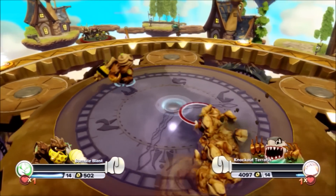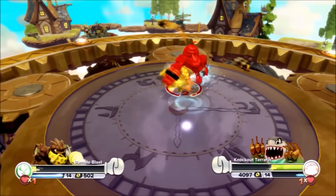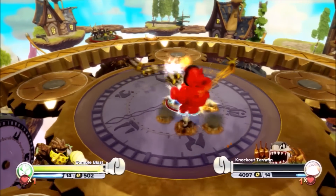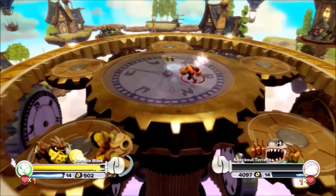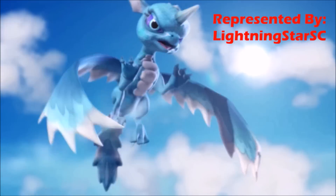Bumble Blast is entry number 27 — we only got three participants left! Knockout Tariffin could do this! Bumble Blast has good offensive ability — using that honey tactic to shoot with the bees. Look at all these bees! He landed but then slipped off the edge — simple as that!